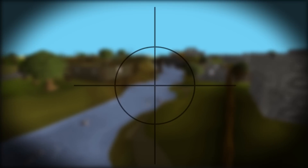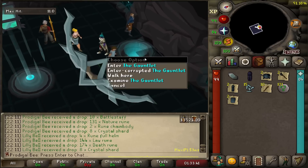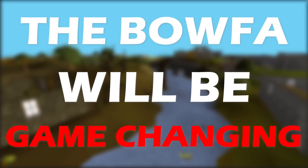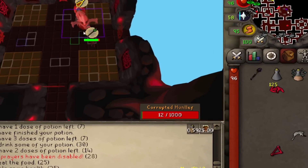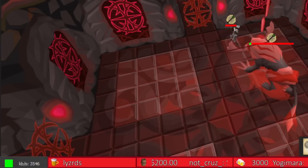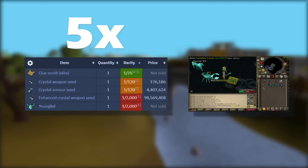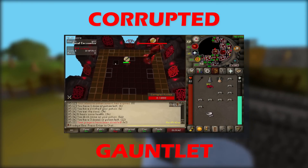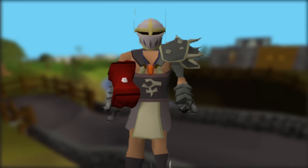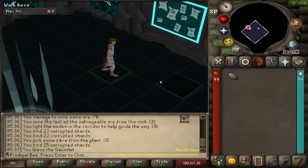One of the items currently in my crosshairs is the Enhanced Weapon Seed. This item comes from the Gauntlet Reward Chest, and it allows you to craft either a BOFA or a Blade of Saeldor. I need the BOFA. Having a BOFA will be game-changing for me. But doing the Corrupted Gauntlet on a Hardcore Iron Man is the single scariest thing I have done on this account. The CG is a hardcore killer. You can do the easier version of the Gauntlet, but the drop rates for the Enhanced Weapon Seed are five times higher if you just nut up and do the more dangerous Corrupted Gauntlet. And after two long years, it's finally time for me to conquer the Corrupted Gauntlet.